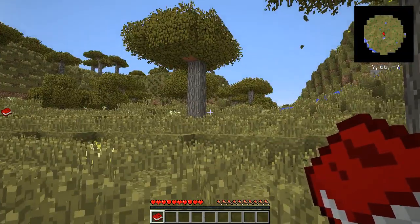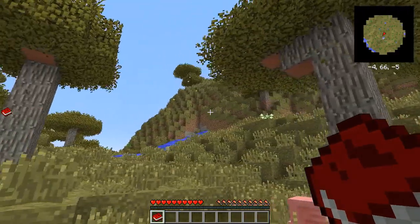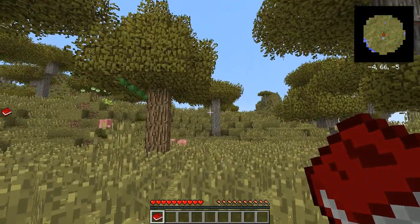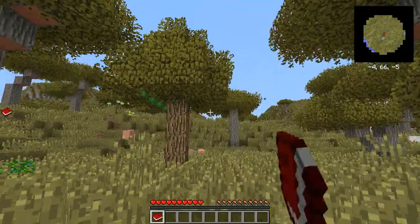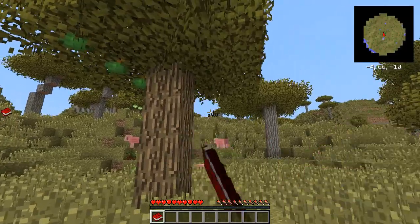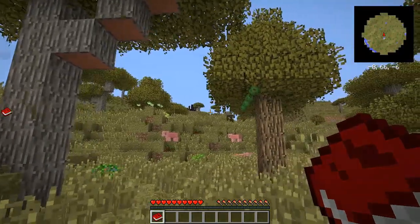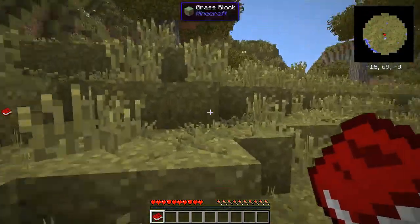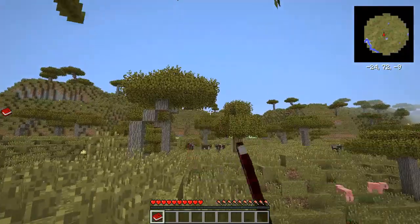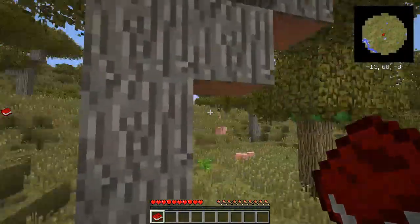Here we are in the middle of a nice savannah, with a couple of nice mountains right behind us to the south and to the north. And I think you can see right there — that is a ThaumCraft world gen structure. I'm going to hop right up here. There are two ThaumCraft obsidian altars right there next to each other.